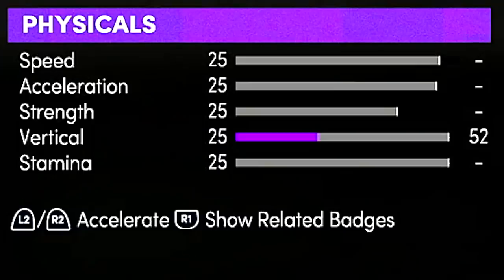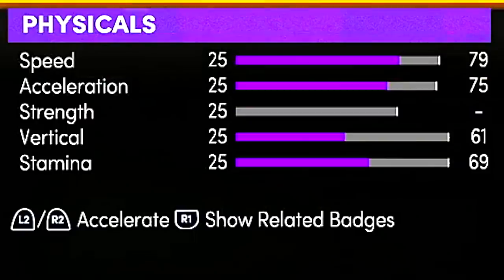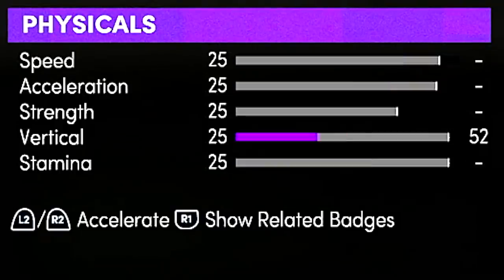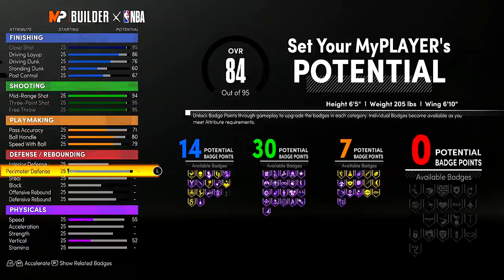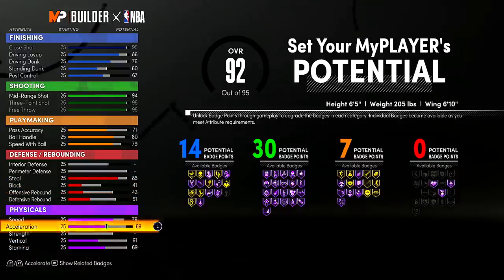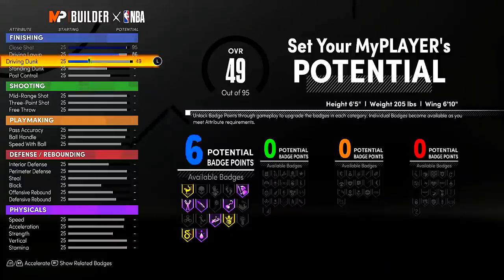For a lot of guards who defend on the perimeter, lateral quickness was one of the most important categories — it might now be rolled into perimeter defense or just be part of speed and acceleration. Down at the bottom, physicals are now part of your attribute list, and I noticed stamina is something you have to consider. In the past, stamina was always 99 regardless of your pie chart. This one build had no strength, very low vertical, and very low stamina — that's concerning. You might make an all-around player with incredible offense and defense but terrible stamina, low speed, and acceleration.